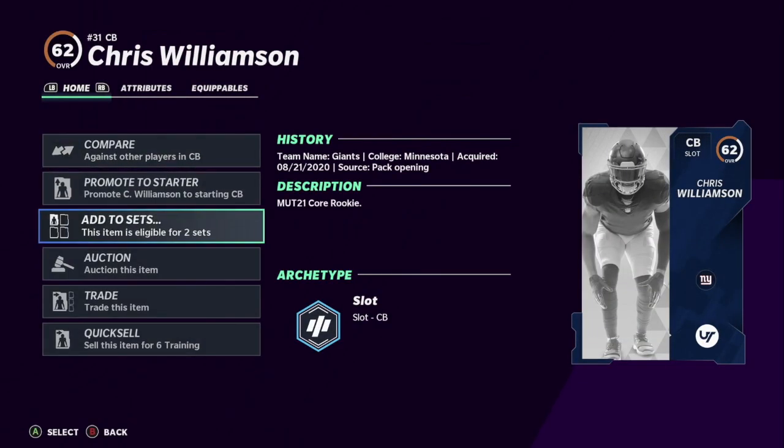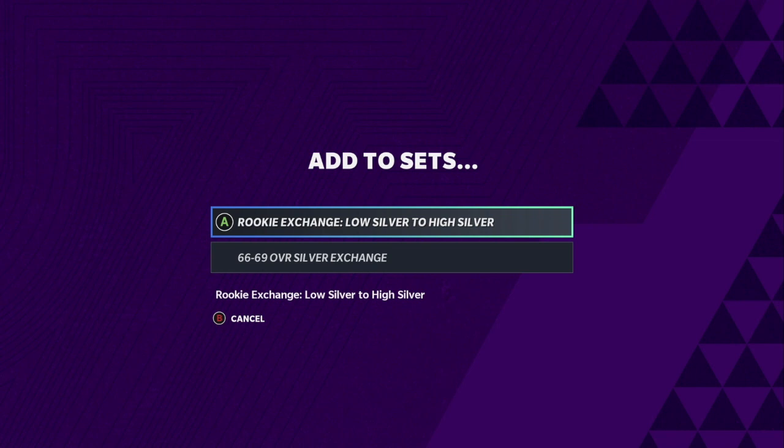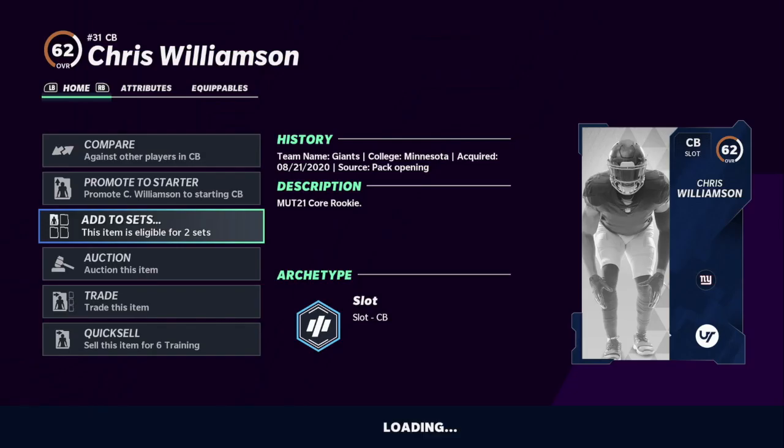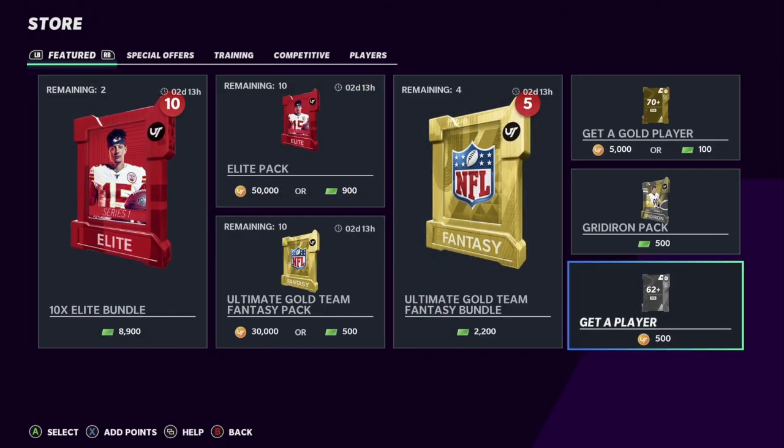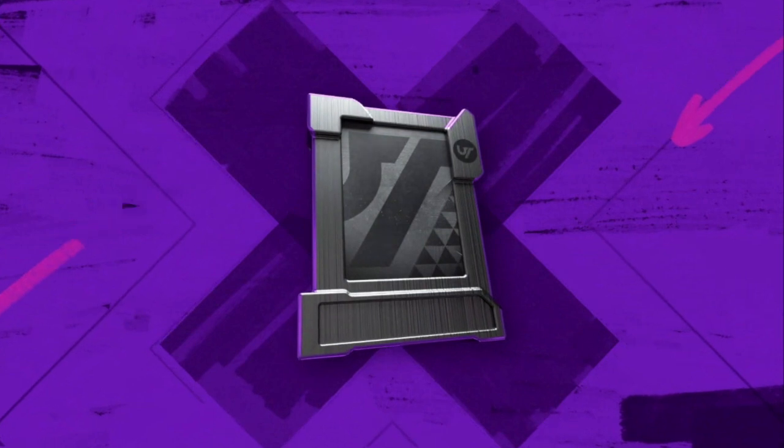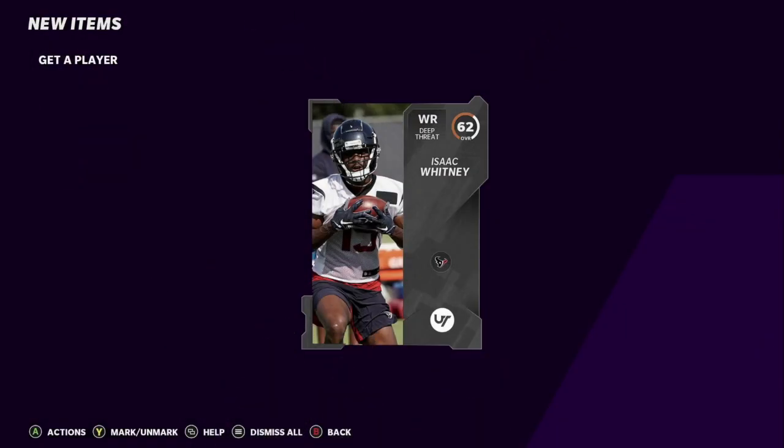Those two you're going to put into the low silver to high silver rookie exchange set. The reason is you could get players for the Isaiah Simmons set if you're looking to get that card or fill that set. You just do it over and over again. There will be times where you get lucky — the highest pull I got was an 85 Ezekiel Elliott, and I think I pulled an 86 as well. I pulled two Ezekiel Elliotts at 85 and might have pulled an 86.